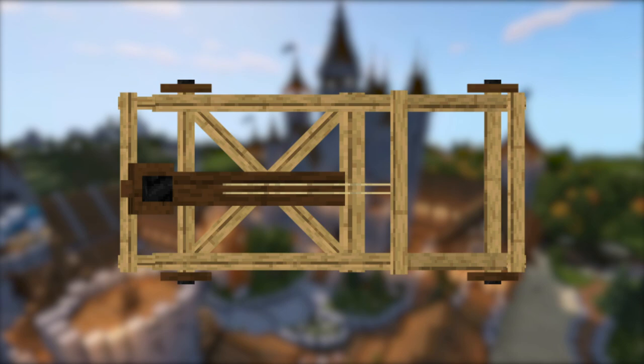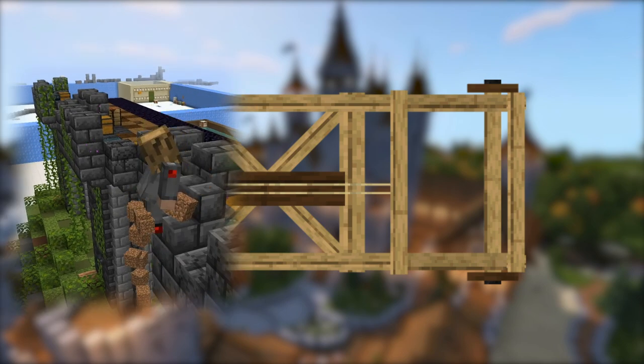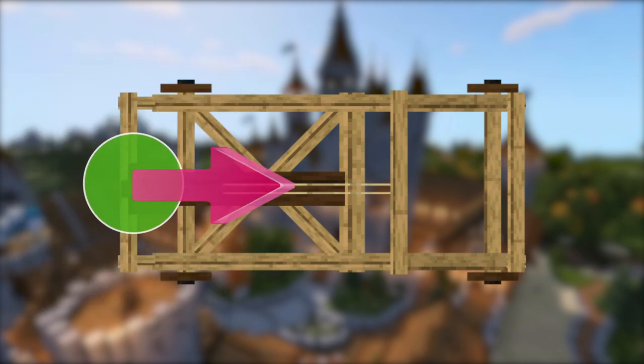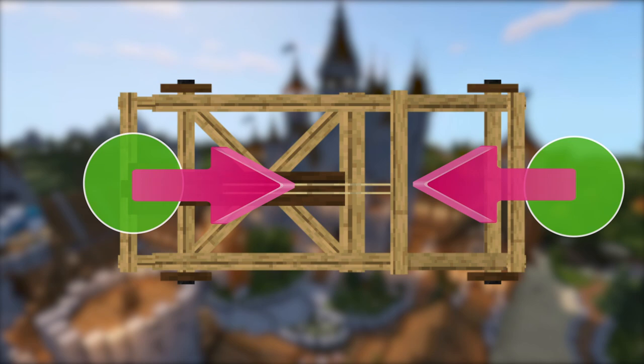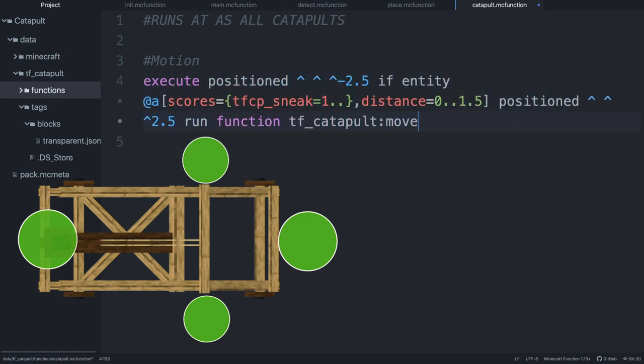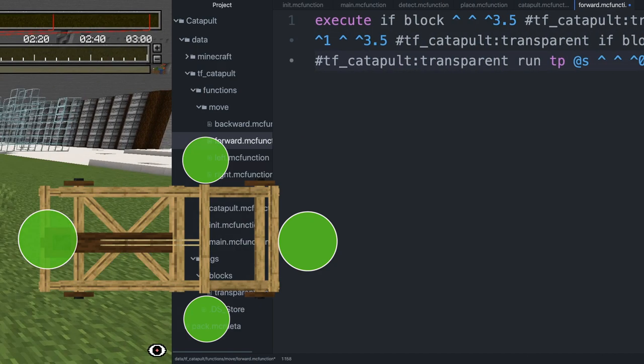Let's start giving this some purpose by making it moveable. Here's the plan: the player crouches to push the catapult. If you crouch in the back, the catapult moves forwards, and if you push from the front, it moves backwards. Pushing on the left and right posts of the catapult will let you rotate it. From the center of the catapult's main function, I look at the crouching players in any of those locations to teleport the catapult in the right direction.